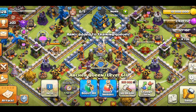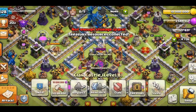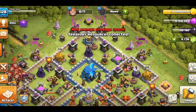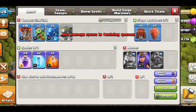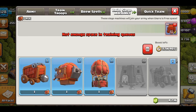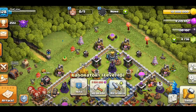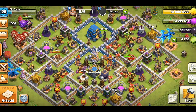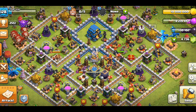I have to get the Arch Queen upgraded and it costs 203,000 Dark Elixir. We're not there yet. I also have to start the Lab, so hopefully we can get quite a bit today. The Barracks is upgrading right now, so we have slower training times, which is a little unfortunate. We'll just make do.